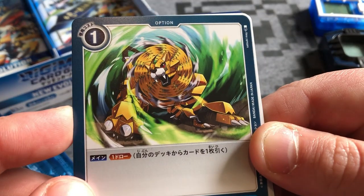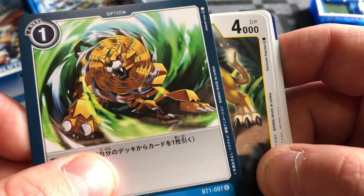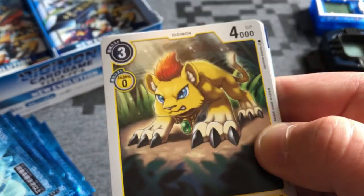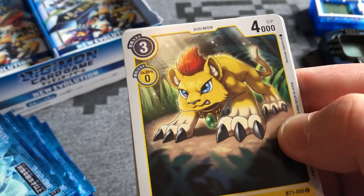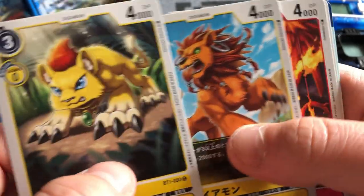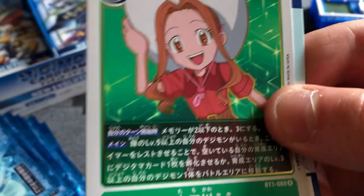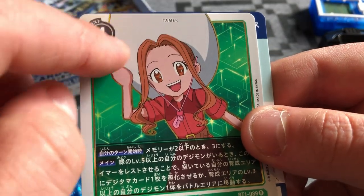Three, two, one, reveal - kabuterimon electro shocker! I'm not familiar with this Digimon, looks kind of like a power ranger megazord. Another one - cool little gold metal tiger-lion thing. Little tiger dude, looks like the rookie stage. Pretty cool to see quirky lesser-known Digimon in this set. Bergermon - meteor wing! Sick looking chicken. And the rare: Mimi, looking beautiful with the gold trims, kind of shiny. Next pack!